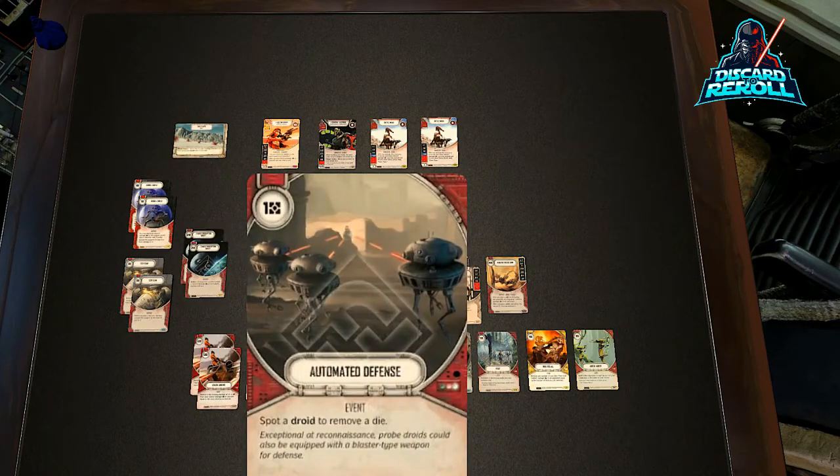Two copies of Automated Defense — spot a droid to remove a die. We all used to play cards like Pin Down in any type of support deck; this is basically a Pin Down exclusive for droids. The good thing is starting off the game, as early as round one and round two, we still have droids as characters even if we aren't able to play a droid support. So this card is pretty much 100% live all the time.